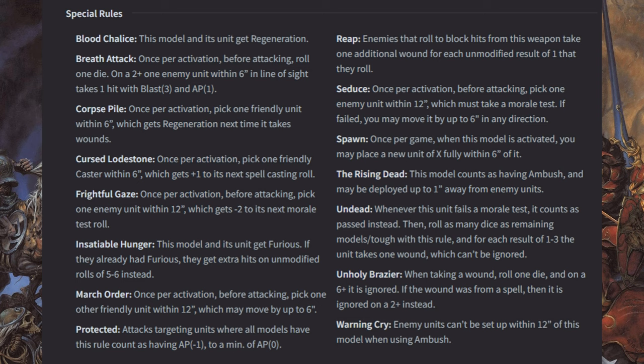The old version had you always pass the morale test and roll regardless. Now you only do it on a fail. Since the crumble roll is on a 1–3, that's half the dice, meaning if you fail a morale test you'll probably lose about half your unit. And the wounds can't be ignored — armor doesn't matter, Regeneration doesn't matter, whatever rules you put on them don't matter. If you roll a 1–3, you take that wound.